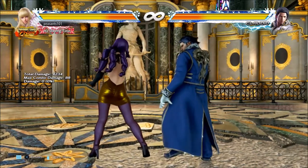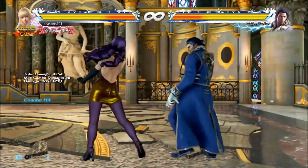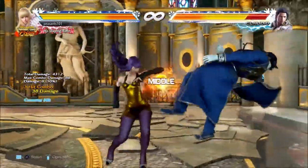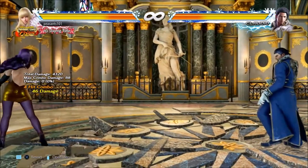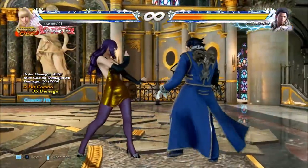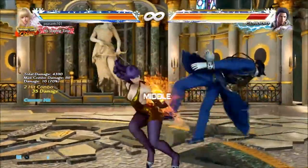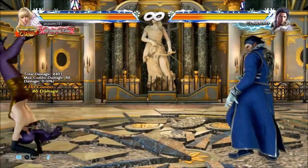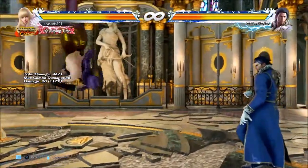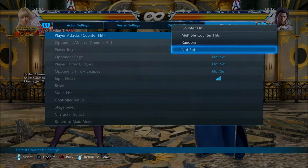Also, back-turn 2, which is 14 frames startup and only minus 5 on block. It screws on counter-hit, so I'd still call that a counter-hit launcher — you'll still get a combo from it. You might also go to do back-turn 3+4 at 2, and they'll try to interrupt the second hit. Your back-turn 2 after the back-turn 3+4 will hit, because that's a natural string — not doing one move then the other, but actually a natural string. That's it for counter-hit launchers.